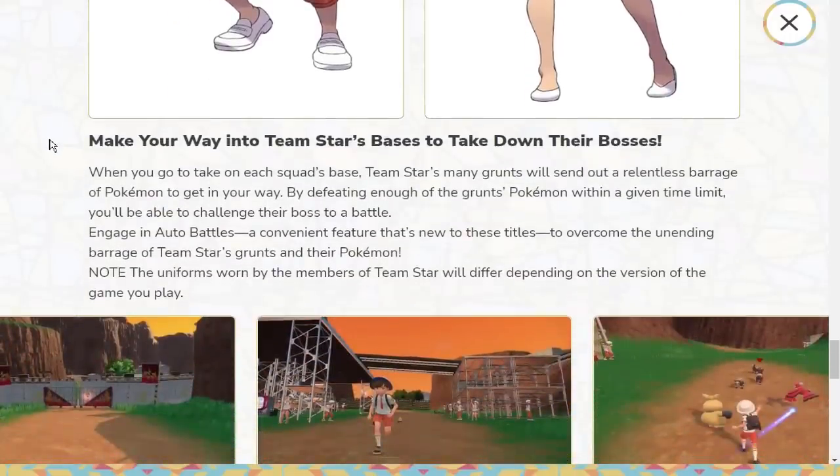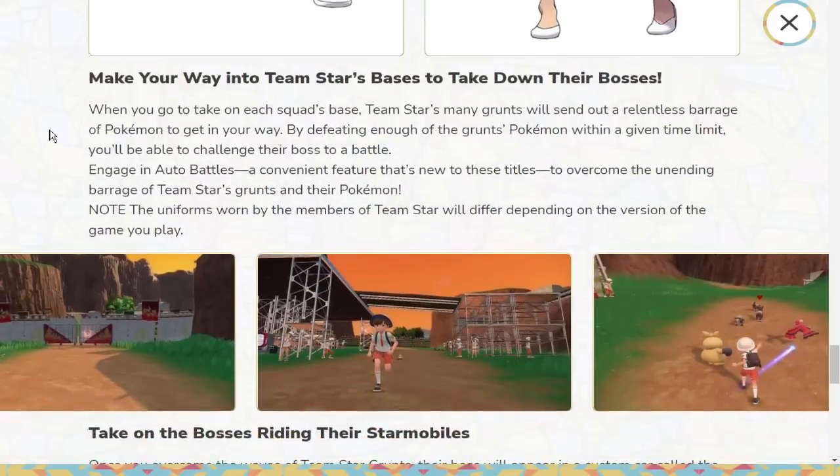You march up to Team Star's bases and face off against them. When you go to take on these squad bosses, Team Star's many grunts send out a relentless barrage of Pokemon. By defeating enough of the grunts' Pokemon within a given time limit, you'll be able to challenge the boss to a battle. You can use the auto battle feature to overcome the unending barrage of Team Star grunts — just let your Pokemon go battle and keep moving. The uniform worn by Team Star members will differ depending on your game version.